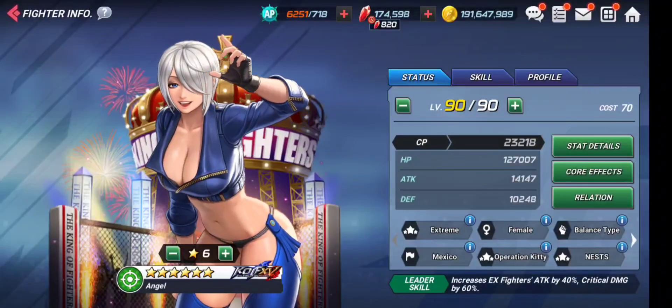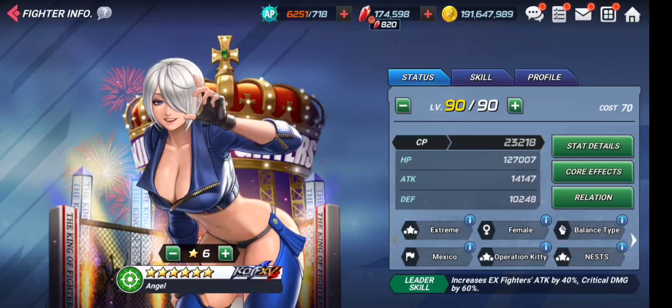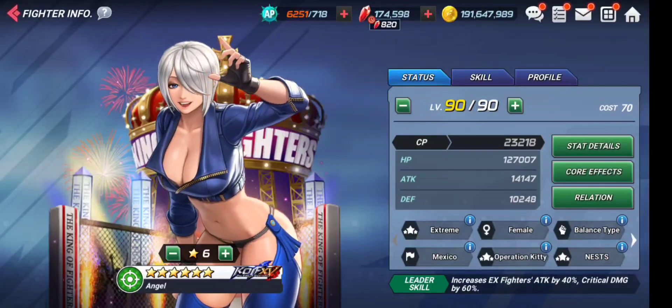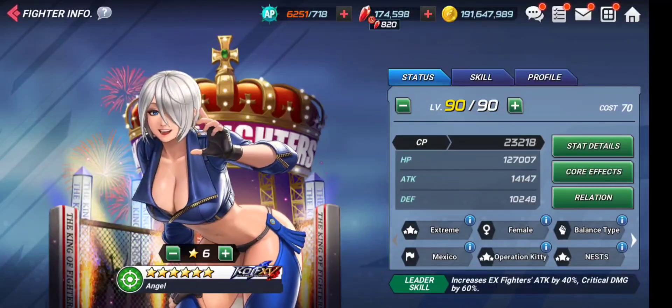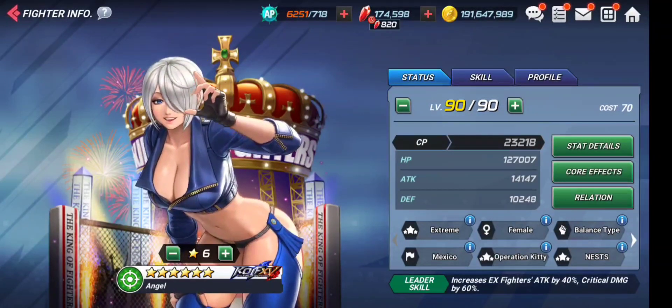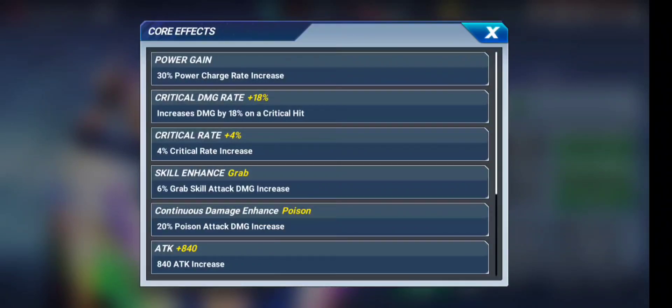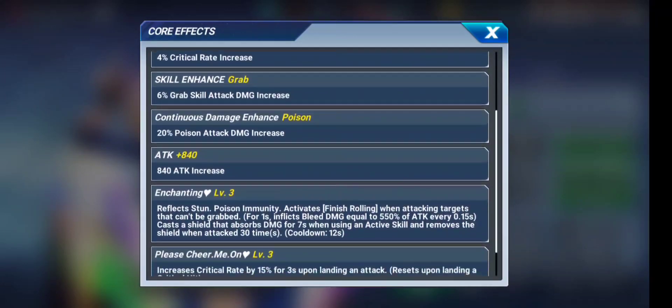Her leadership increases EX fighters' attack by 40% and critical damage by 60% — very useful for all EX fighters, though only native EX fighters benefit; fighters who received a change of skills do not enjoy this leadership. Her core includes 30% PG gain, critical rate of 18%, and an additional 4% critical rate — the same core as EX-Q — so critical hits will be very important for this character.